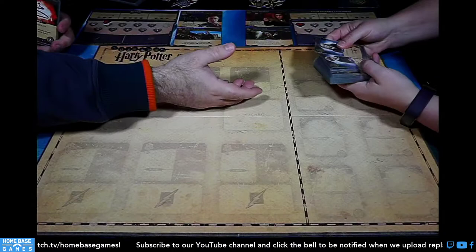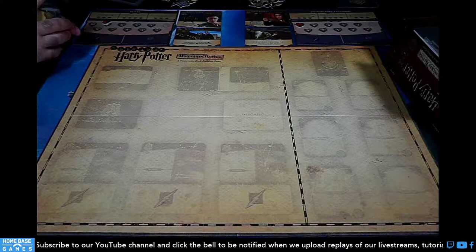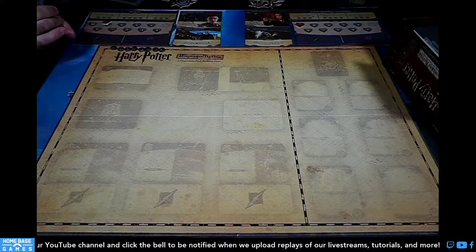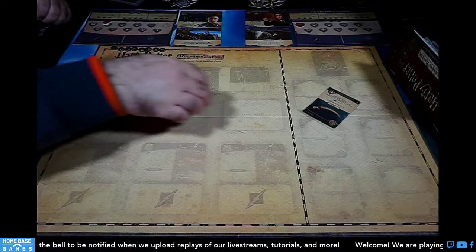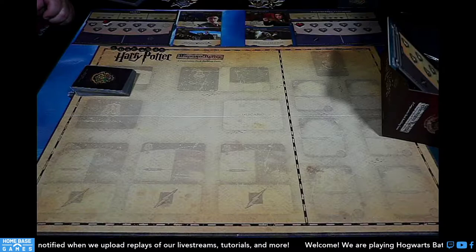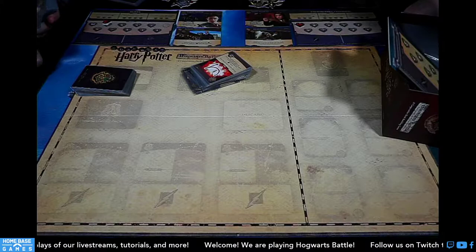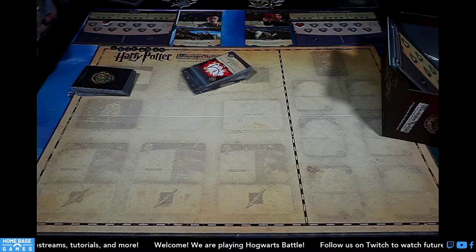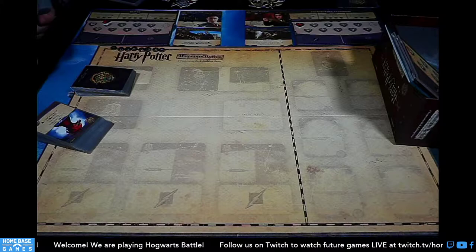We're going to add those with the ones from Pack One. I included the three heroes we're not playing with, so those can all get shuffled together along with the Hogwarts cards from the base game. There are a lot of those — sorry for the shuffling. We also accidentally have two Basilisk Fangs in there, so we need to pull one out. Then Pack Two also has new Dark Arts cards.